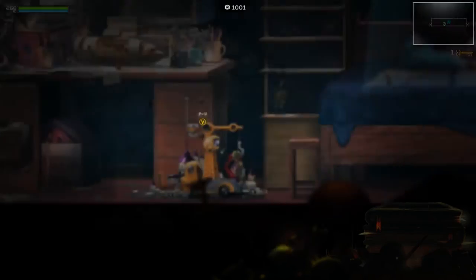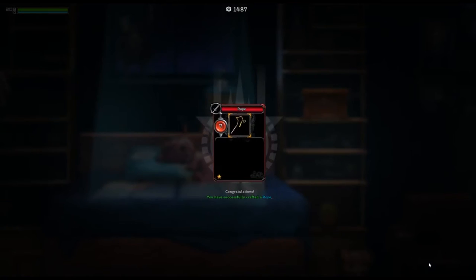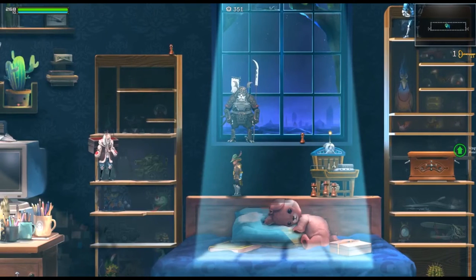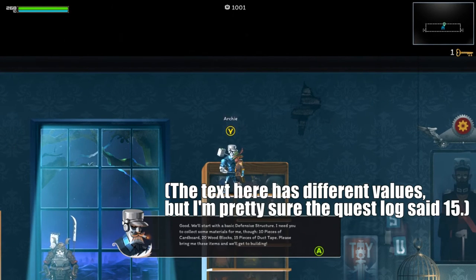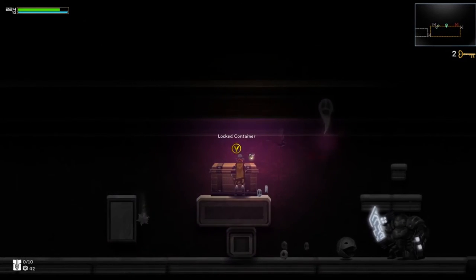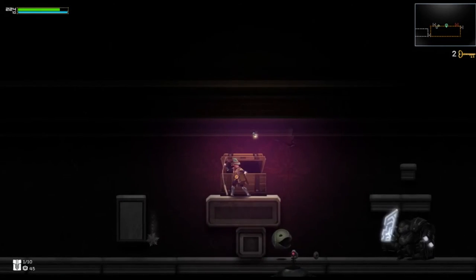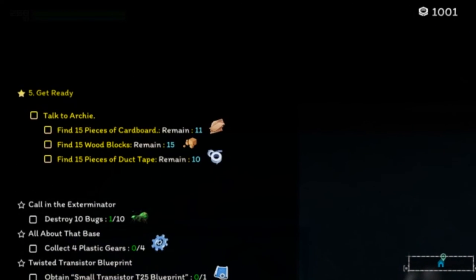There doesn't appear to be a way of farming specific items for specific upgrades, as everything seems to just drop randomly from enemies or chests. I was able to craft a new weapon or two, but the change in attacks never felt significant, and a lot of the time felt worse than a basic starting sword. A few quests into the main story, the game asked you to find 15 of three different items, which is a major grind, as it basically requires you to hunt down chests and kill enemies over and over, hoping you get the specific items you need. After several hours of grinding, I was unable to get anywhere close to the amount of items I needed to progress the game.